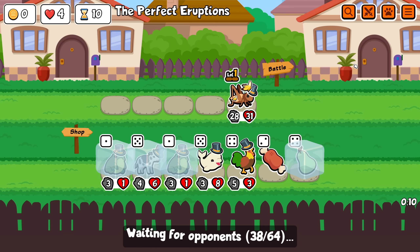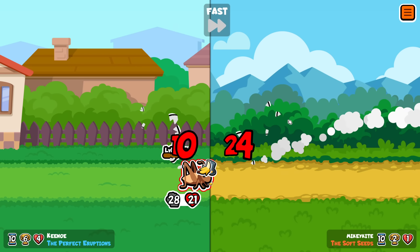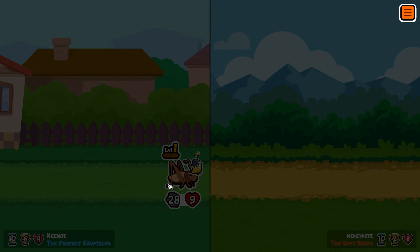I think it depends what you go against - if you go against something strong enough to bounce into it twice then you may just still trade. Like if you have a 30-30 doberman going into a 35-35, anything else they still trade I think. Damn, I punched straight through that - I'm very sorry Mike.